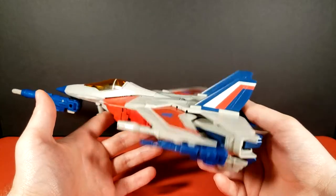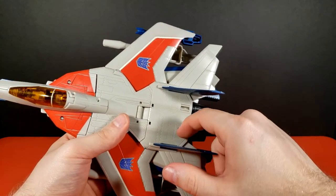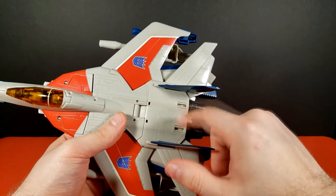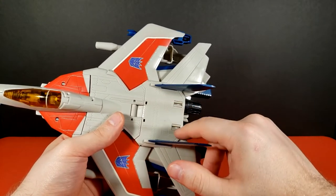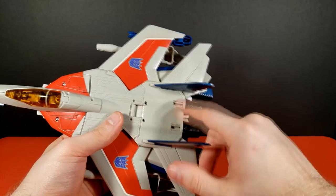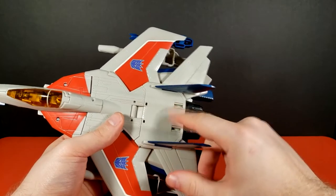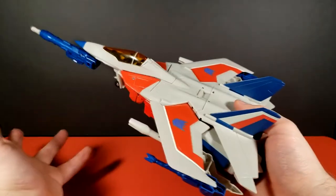It does have all the extra stuff on it right now making it look weird. Worth addressing: you've got these two little obvious slots for something to tab in — and that's for the Jetfire version. Starscream does not use these at all. I don't know why they couldn't have bothered to mold them out. But if you have the Jetfire, you can take advantage of those.